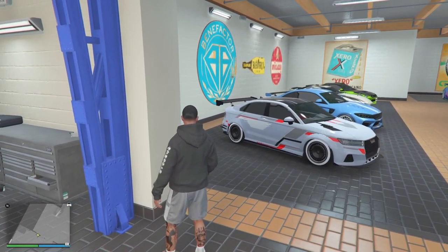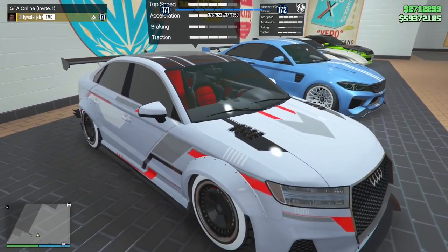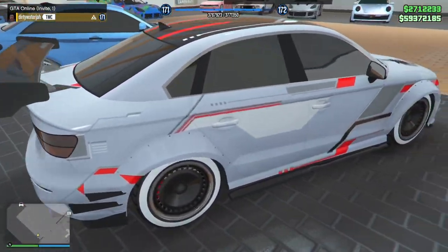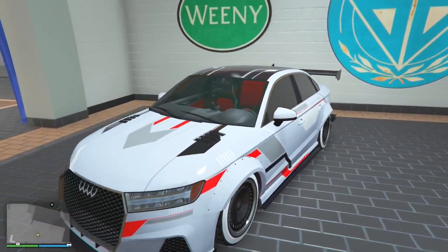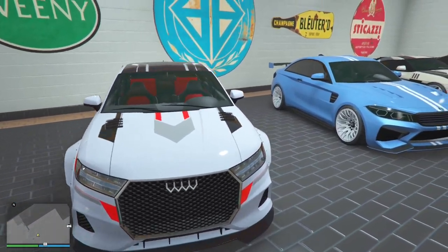First off, we got to start over here. We got the Obey Tailgater S. I really like the livery on it. Went white with the white wheels — the Benny wheels. It kind of looked cool, like old black cap rims. I put the fenders on there. This car is fire. I'm not going to lie to you, I did my thing on this car. Let me know if you rock with it.